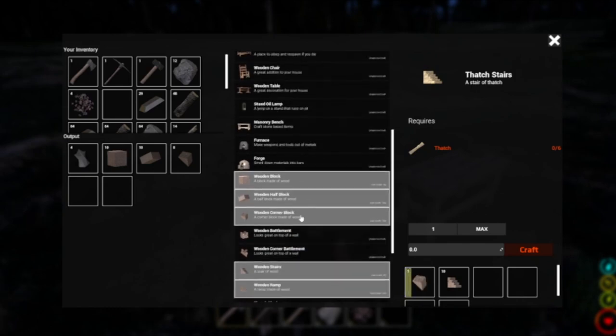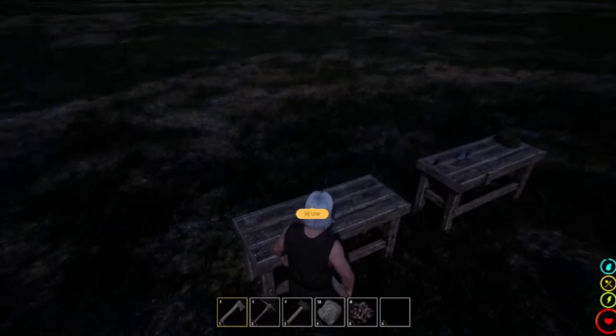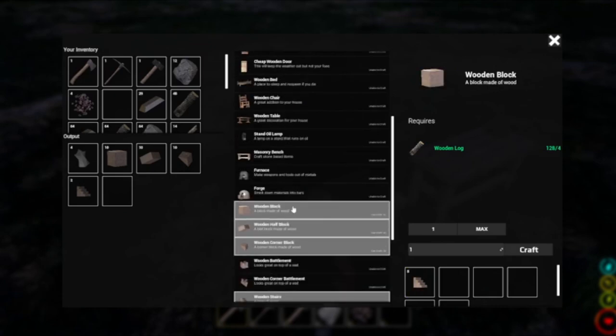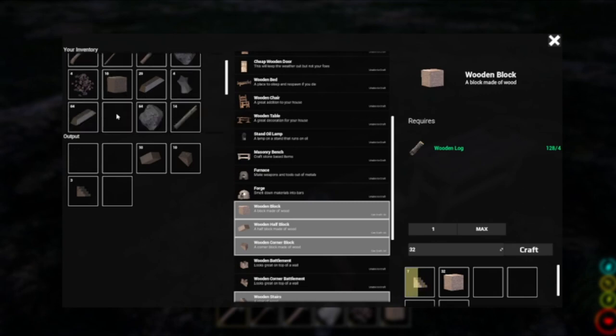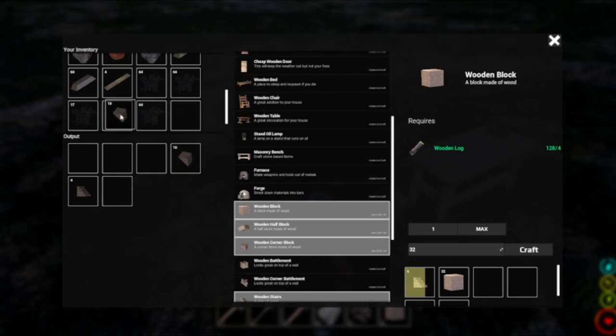For this video we're only going to look at the blocks I'm making. I'll go back to the wooden block, hit max and craft — that's 32. In the hopper we've got the land claims, the half blocks, the triangles. I'm running out of inventory space, but at any time you can use the bench to hold stuff.